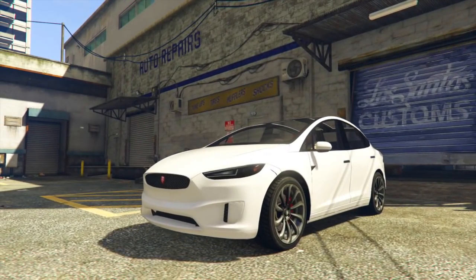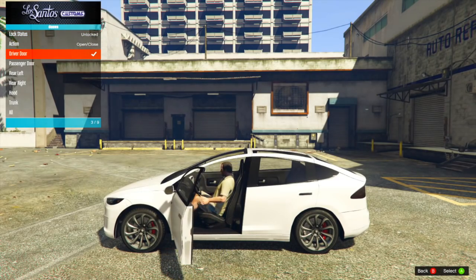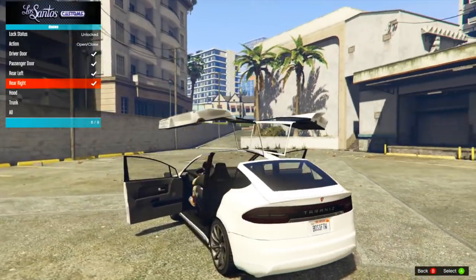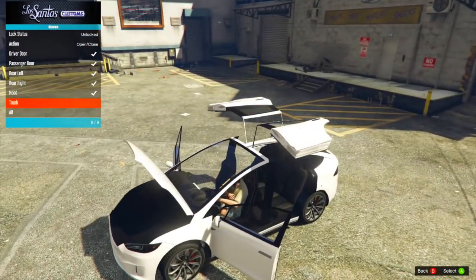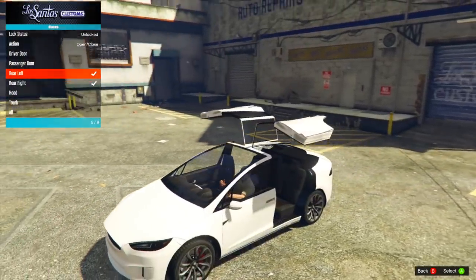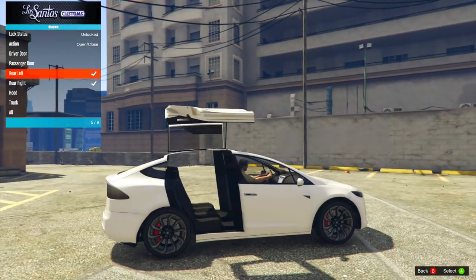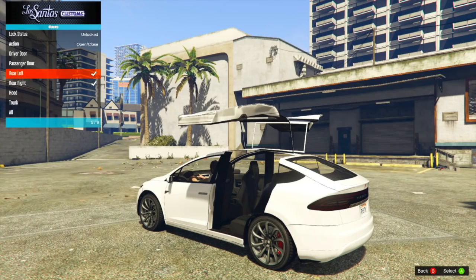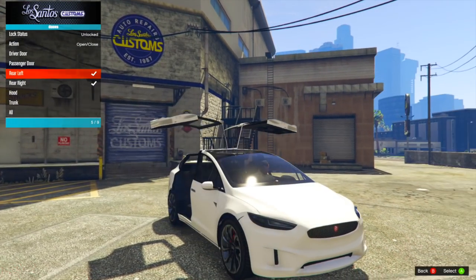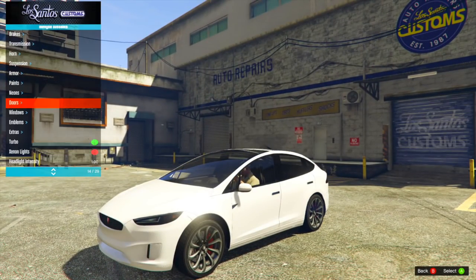Moving on to the outside, one of my favorite features of this car is the doors. As you know on the Tesla Model X, the rear doors open up like a falcon — it's so cool. That would be a really unique and modern feature for Rockstar to apply to a vehicle in GTA Online. Another cool thing is that since there's no engine in the trunk or the front, you get all this extra space — you can see there's absolutely nothing in the front or the back.